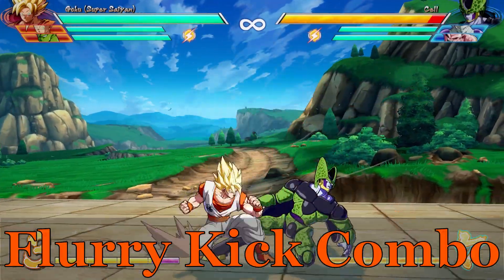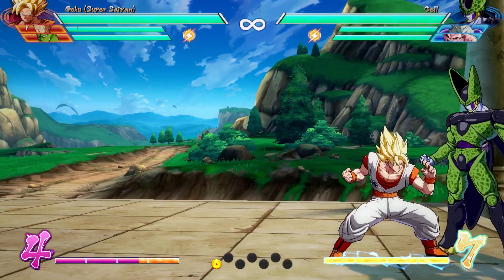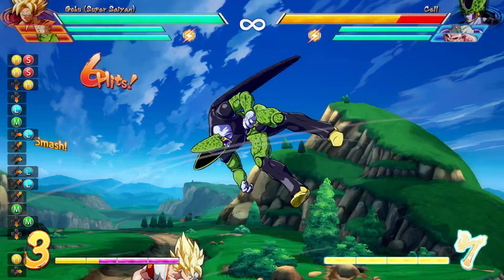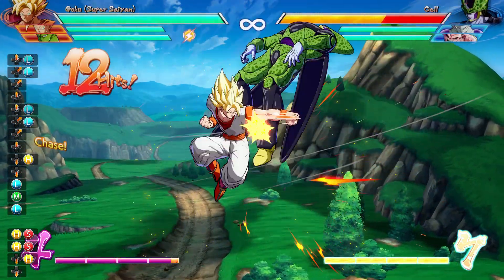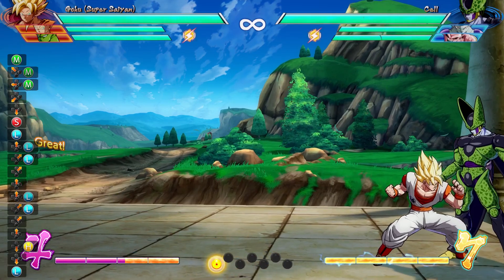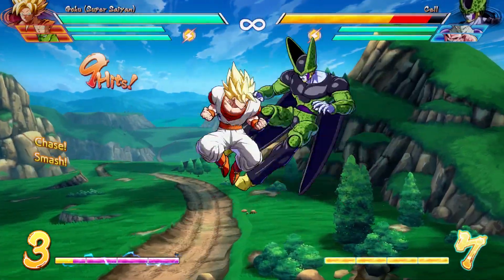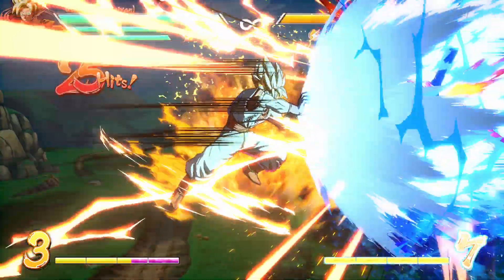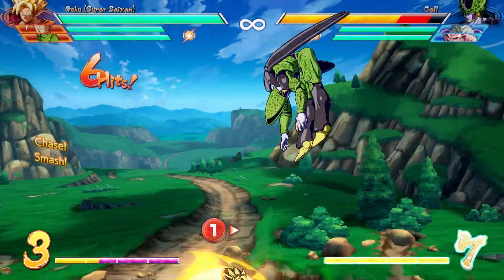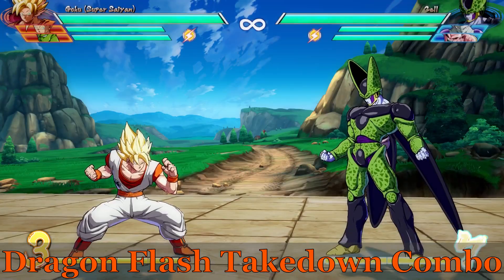Next up we have the Flurry Kick combo strings, which is a flashier but less damaging combo. Jump, heavy, down medium, medium, jump cancel, light, medium, light, down heavy, chase, repeat: light, medium, light, down heavy, jump cancel, light, light, special into Flurry Kick. It takes a little getting used to — instead of finishing the combo normally, you do two lights and use a special Ki Blast to cancel into the Flurry Kick, either light or medium interchangeably. When you combo into your level 1 super, the maximum damage you can pull off is 5,021.